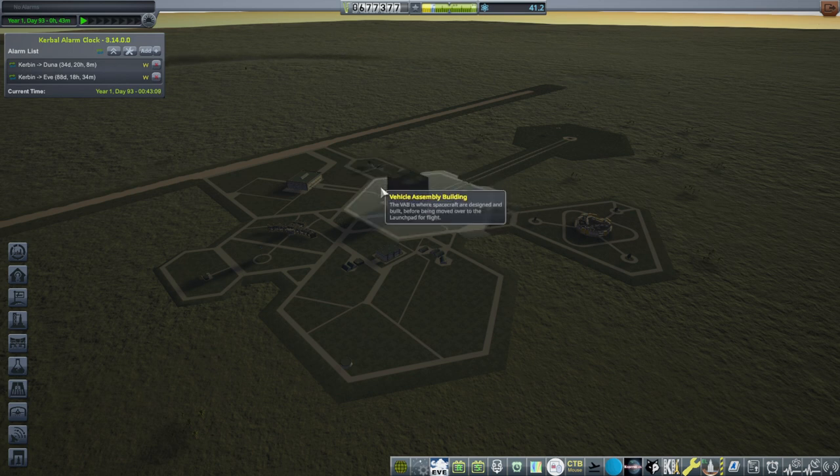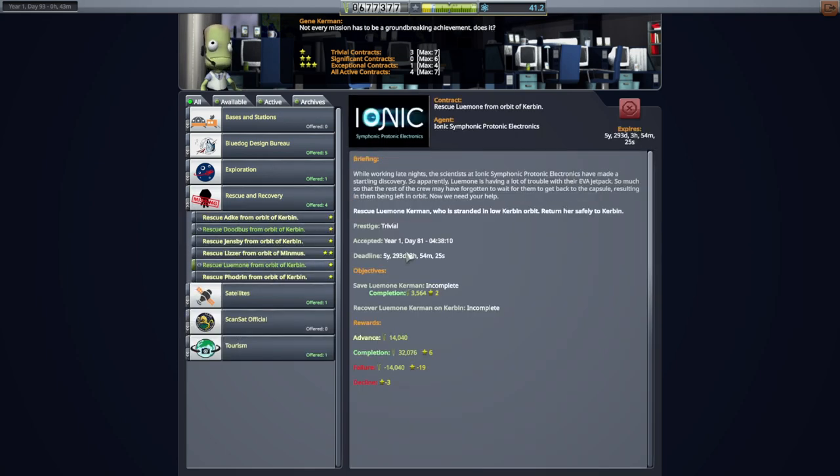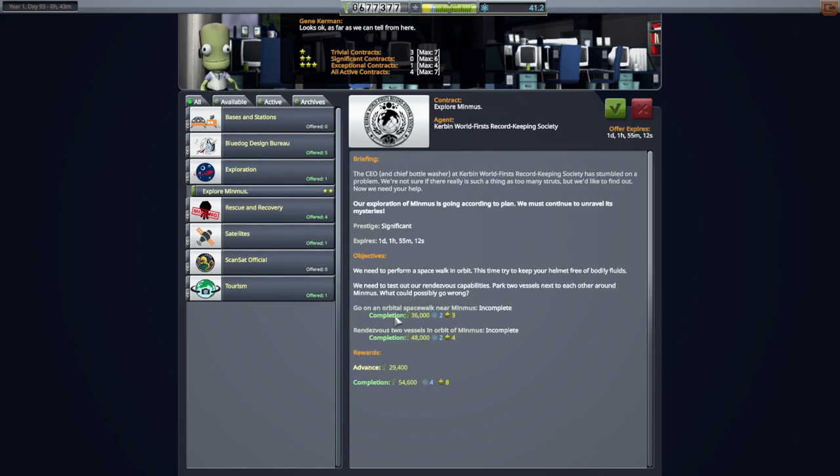So we are going to try something a little bit different. We are going to try to chop up our mission into three parts: one part that will send the Kerbal out to Minmus or the Moon, another part that will get the Kerbal back and capture into Kerbal orbit instead of just aerobraking — somebody suggested propulsive braking in the comments — and then another part that will actually bring the Kerbal back down. In the process, we are going to rescue these two Kerbals. We'll go for Minmus first. The objectives include an orbital spacewalk near Minmus and rendezvous of two vessels in orbit of Minmus, and we want to land the Kerbals on the surface to get science.